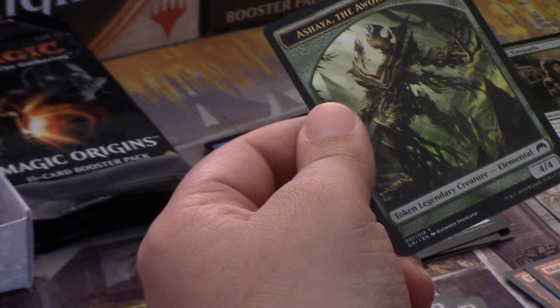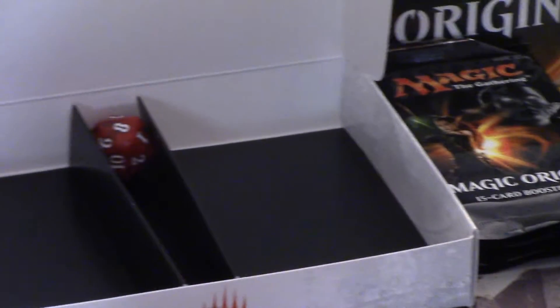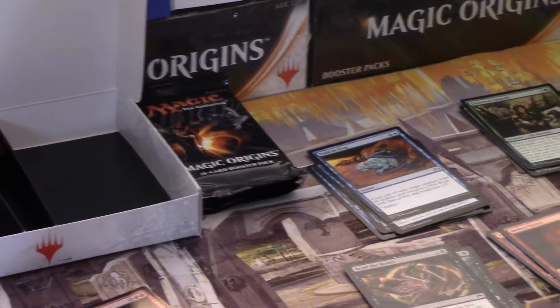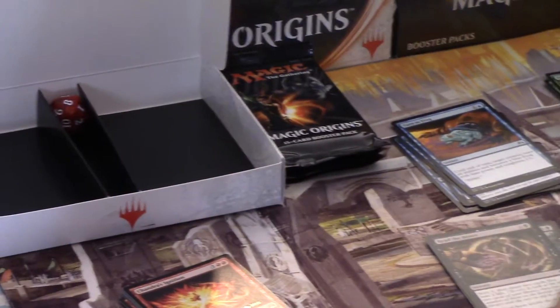And we got a Shia the Awoken World token. It's a little sad when I'm happier about the token than I am about the rare, even when it's in our colors. But I guess I did ask for red rares and that's what I got — I should have been more specific.